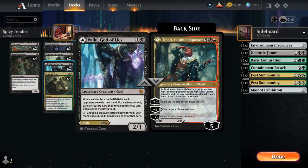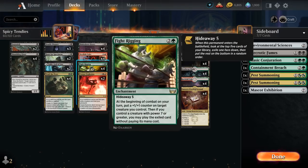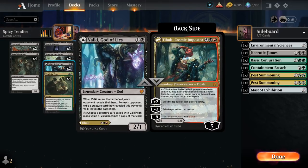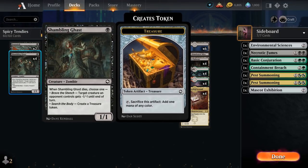We also have two copies of Valki, God of Lies, as we can play Tibalt, Cosmic Impostor off our Fight Rigging. We can play it early to see what the opponent is working with and check if they have any instant-speed removal to mess up our combo. We also have a small sacrifice theme with Eye Twitch and Shambling Ghast, letting us learn and potentially create some treasure tokens in the process.